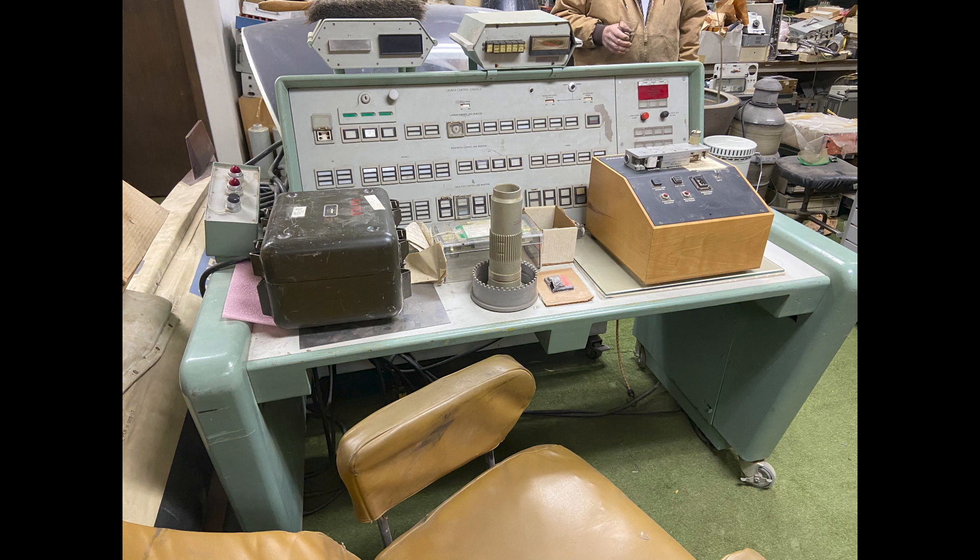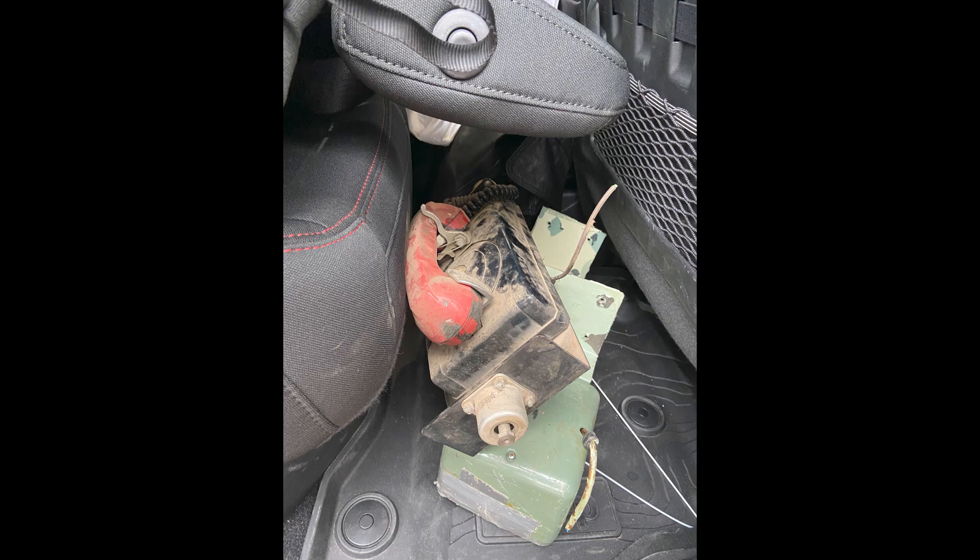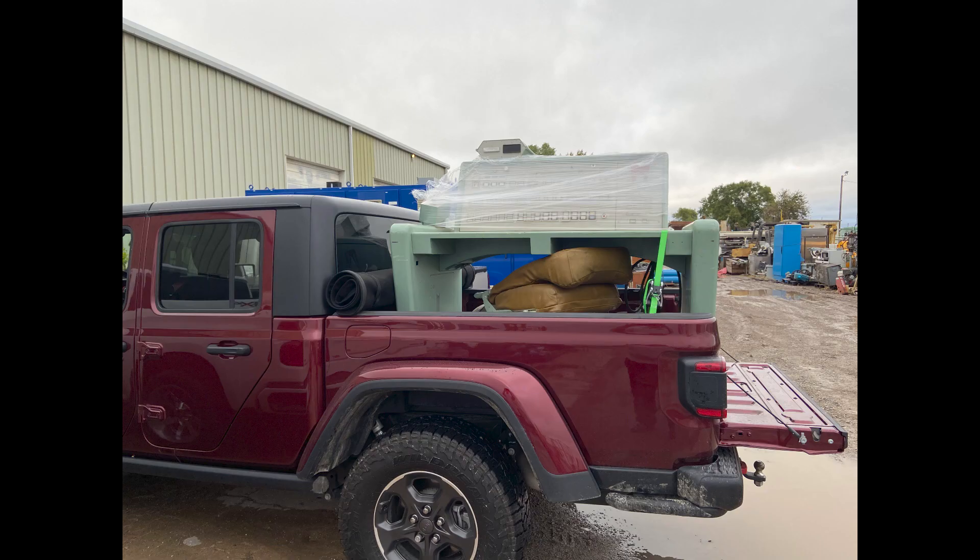Hey guys, welcome back to Atomic Underground, my name is Nick. In this episode we're looking at the launch control desk that we picked up from a private collector up in Kansas. From the information I was able to gather on this desk, it was never in an actual silo, but it was the training desk for McConnell Air Force Base in Wichita.